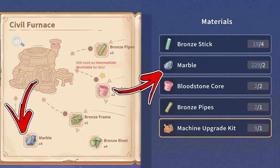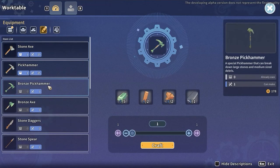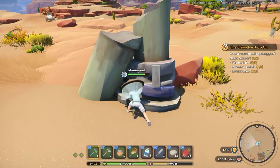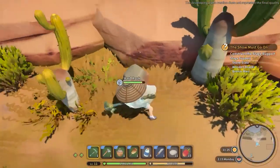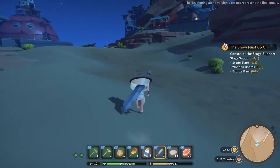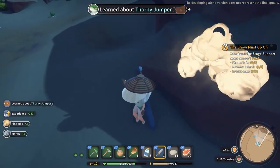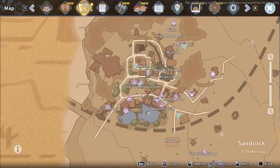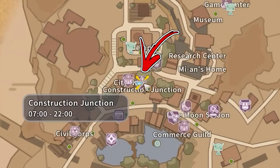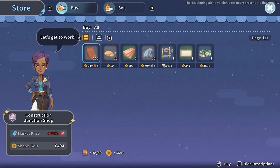Speaking about the marble, which is the last common ingredient, before you can farm it you first need to obtain a bronze pick hammer. Thanks to it you will be able to mine down the monuments and hard rocks you will find around your workshop. Hard rocks will give you a lower amount of marble compared to monuments. After you obtain your first weapon you will also be able to obtain some marble by defeating moving cactuses called the tourney jumper. If you don't want to use your stamina, reach the Construction Junction in the central part of the city, where you can buy up to 25 marble for a price of 12 gold each.